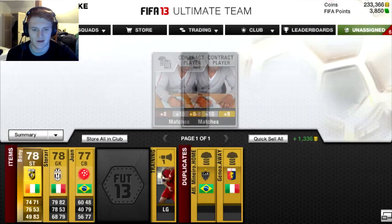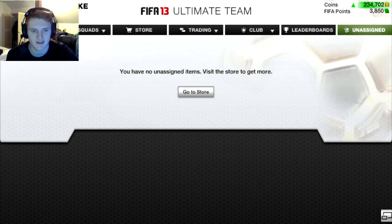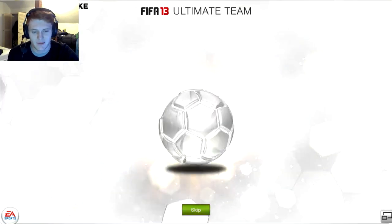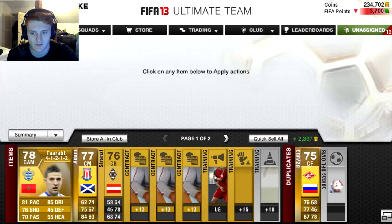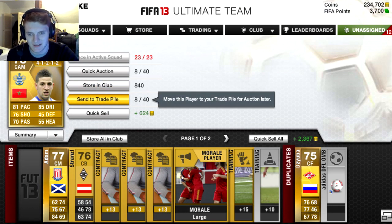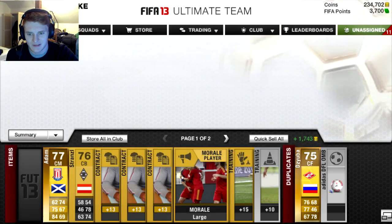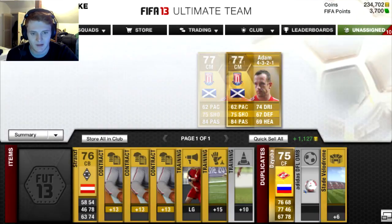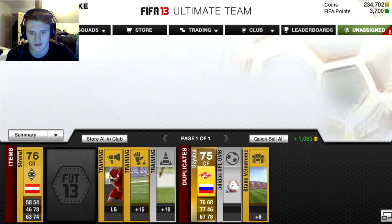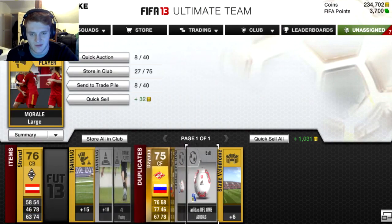I'm not sure if you guys prefer me doing it on the web app or prefer it on the console — put it down in the comments section. I'll be doing the rest of this three-part pack opening on the web app because I purely can't do anything else. Maybe you'll enjoy it more because it's quicker, or maybe you don't like it as much because you don't get to see the flash of the player coming up. In this pack we got Tarat — or Tarabat as a lot of you don't realise is a reference to Math Denton who calls him Tarabat because he's Welsh. He goes into the club. We got a 4-1-2-1-2 card and Adam as well, plus a couple of contracts.